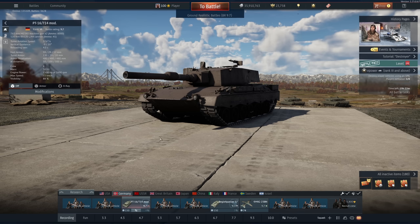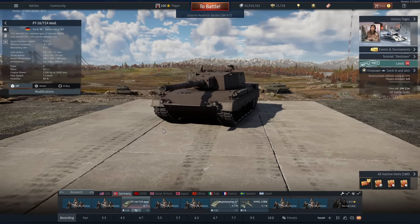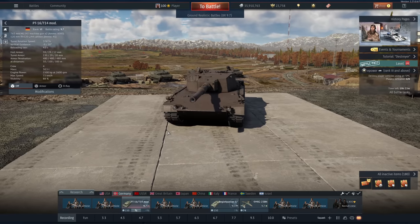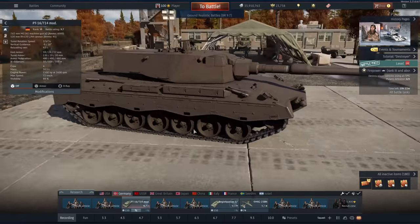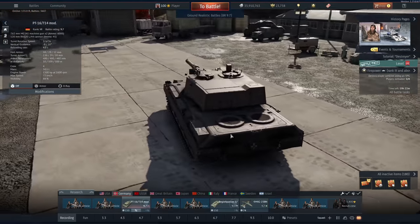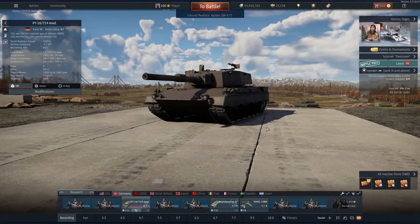We can hit 72km/h no problem, forwards and reverse — yes, full speed in reverse. Our gun handling is absolutely astonishing: turret rotation speed is so fast, elevation speed on the cannon is really fast, zoom is great. There's really nothing wrong with this thing at 9.7 — I would still use this all the way up to 10.7, maybe even up to 11.0.